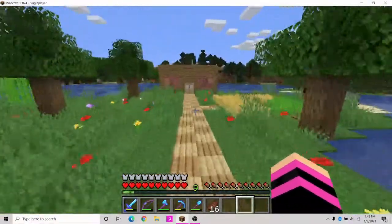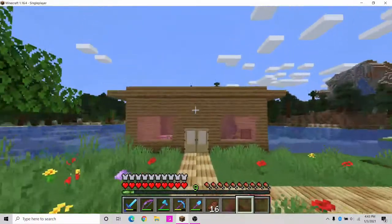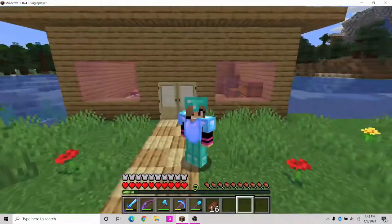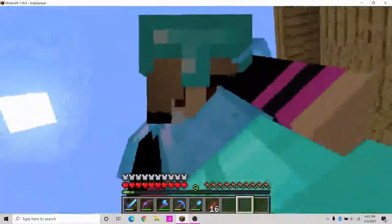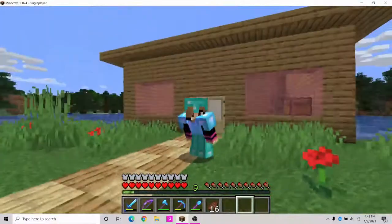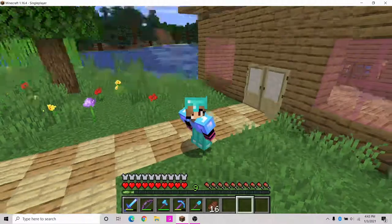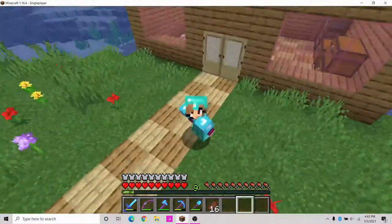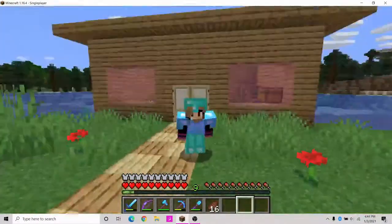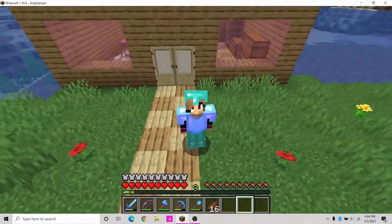All right, we are now back at my beautiful home. Also, if you notice, the roof isn't flat — I put slabs on it to make it nicer because I don't like flat roofs. I hope you guys enjoyed! Make sure to smash that like button and comment down below what you think of my Minecraft Java Edition world and what improvements I can make. Follow my Instagram at littlebell717 — link in the description — and subscribe if you haven't already. Turn on the notification bell and click All so you'll be notified whenever I post. Hope you guys enjoyed, and I'll see you in the next video — bye!